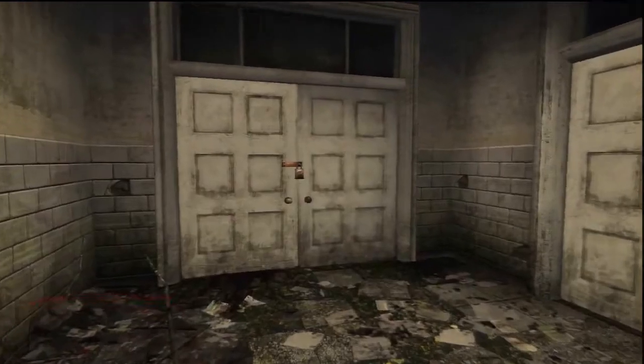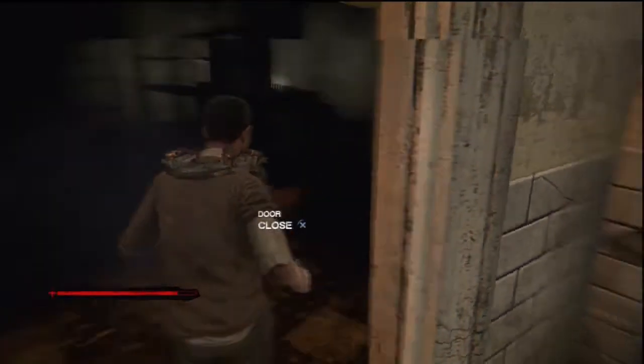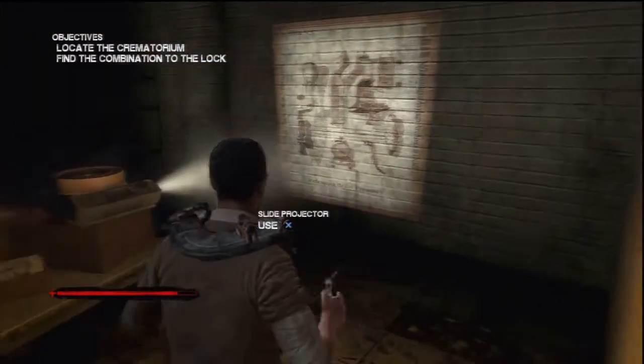Head through this door — you will need to find a combination to open the lock. Head through the shotgun door. Inside, a death mask victim randomly respawns, so keep on your toes for when he appears.